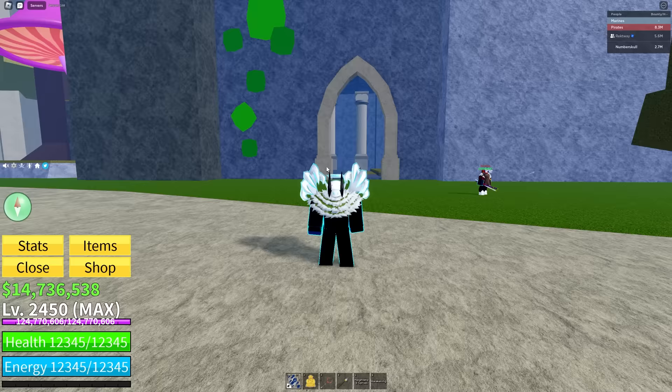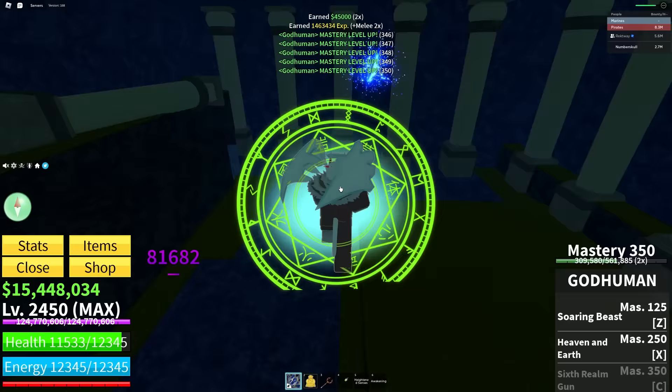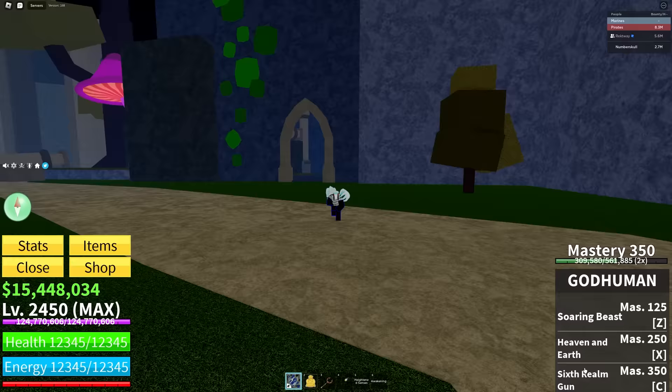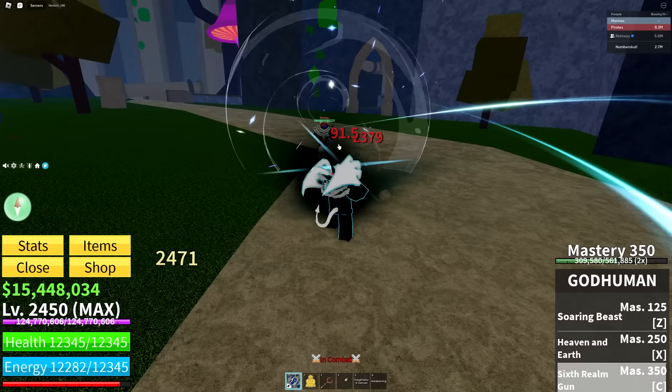We'll go ahead and fast forward to where we get mastery 350 for the last ability. That one is called Six Realm Gun and that one sounds really sick. We finally fast forwarded and killed our last Ligma. We are mastery 350, which means we've unlocked the Six Realm Gun. Let's go ahead and test that on Milky Way. Let me do a tap ability with the C ability. It just shoots you super far and does a good amount of damage — that chunked you a good amount.